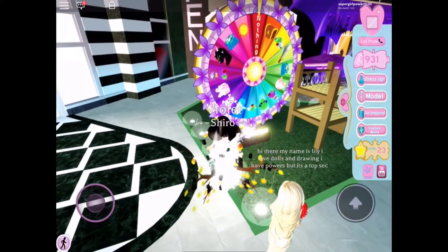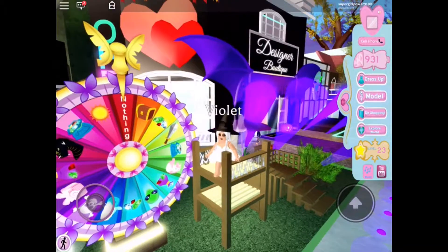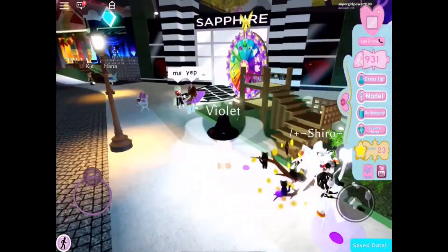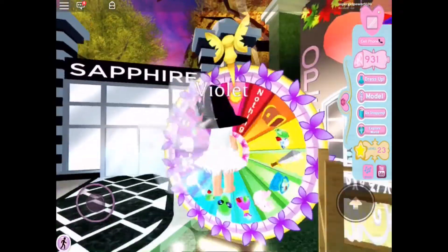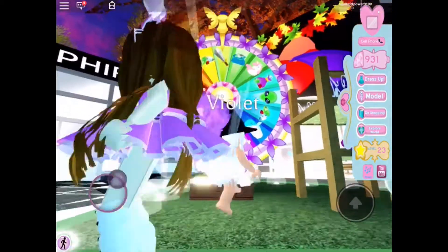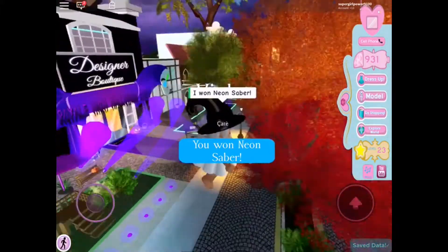So we are first going to be doing — basically spin the mystery wheel. It's a bit glitchy, but whatever. Prize wave one. Let's see what I get — I hope it's not nothing. Okay, so the first one: you're gonna get a neon saber. Okay, cool, that's pretty cool.